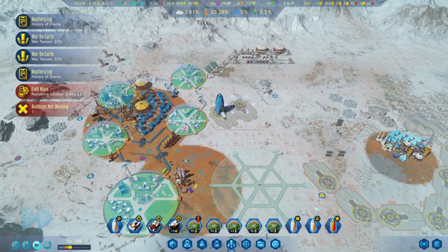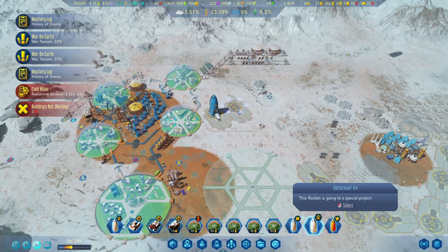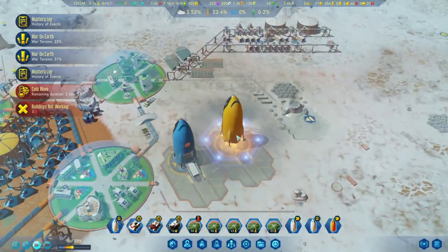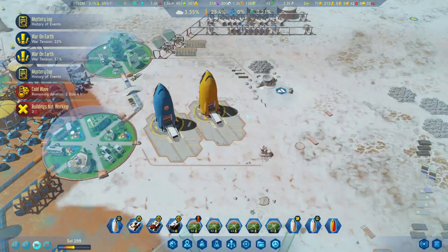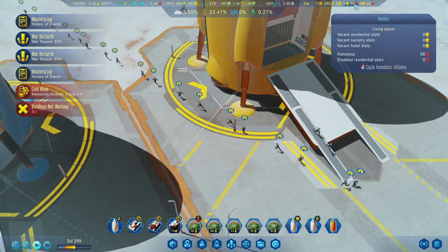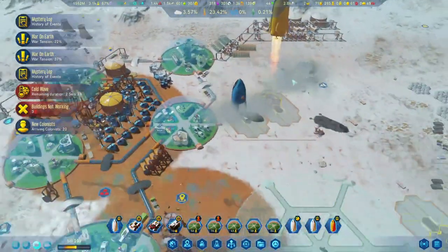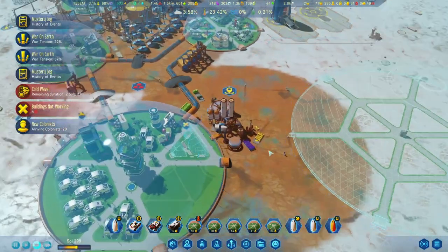Let's land this so they don't die in orbit. And here they arrive - the first load of refugees. I have a feeling this may not be the last of them. All looking for homes. We don't have enough homes, I'm sure they will be very unhappy. But they're just going to have to wait a little bit, I suppose.